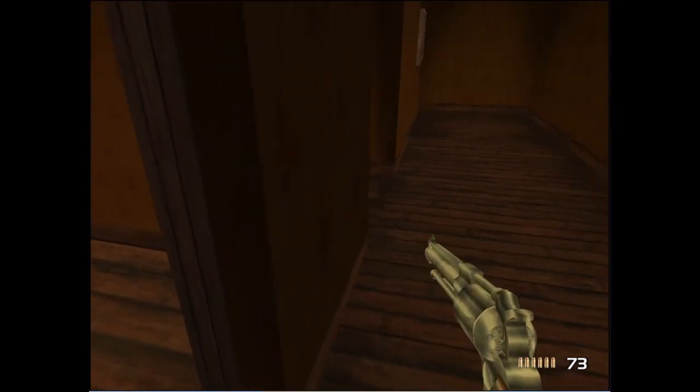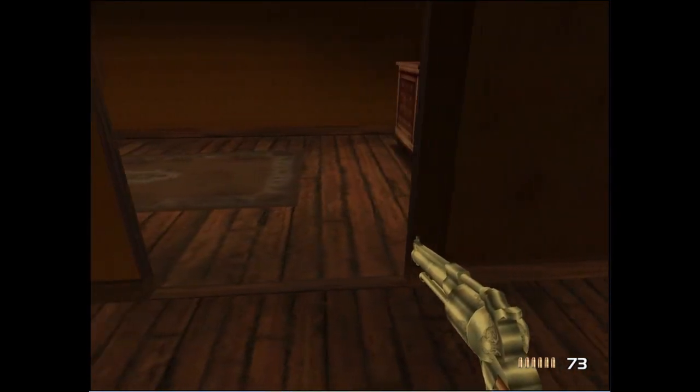In Wild West, the back wall of the bedroom shown on screen does not line up with the rest of the building.